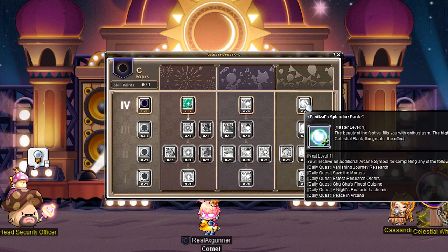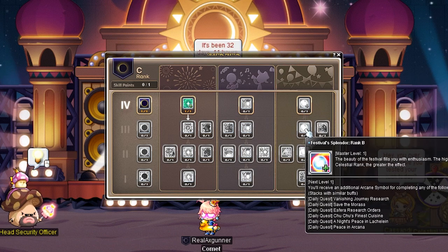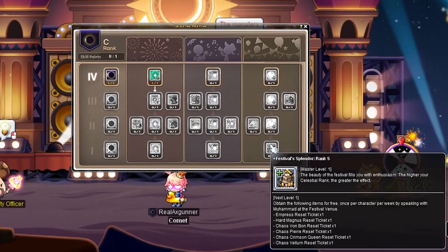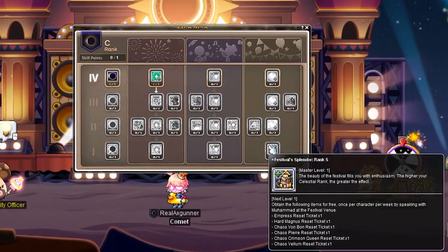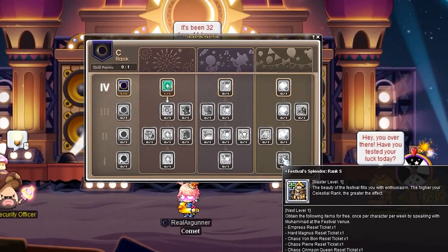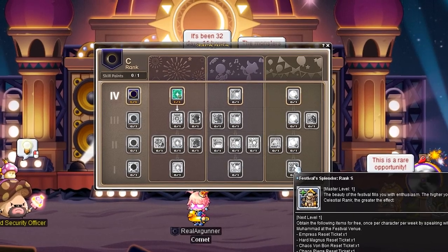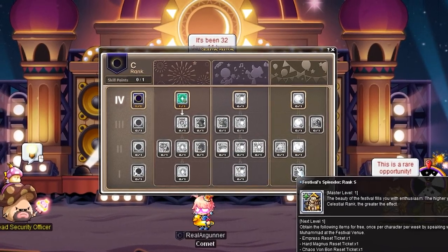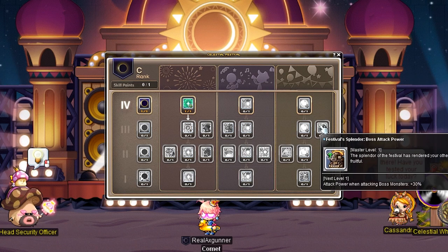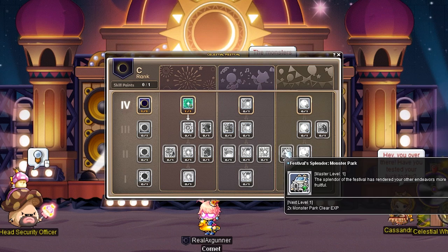Now the yellow section: Festival Splendor Rank C gives you an additional Arcane Symbol for completing any Arcane River daily quests. Rank B is the same and stacks with the previous rank. Rank A is the same and stacks with the previous two ranks. Rank S is interesting: once per character every Wednesday, talking to Muhammad at the Festival Venue map gives you an Empress Reset Ticket, Hard Magnus Reset Ticket, and CRA Reset Ticket — meaning you can do these bosses twice per week per character. Just from Power Crystals alone these bosses give over 200 million, so doing this on multiple characters could be quite lucrative. Festival Splendor Boss Attack gives plus 30% attack power when attacking bosses, which is excellent for bossing enthusiasts. Festival Splendor Monster Park gives 2x Monster Park Clear EXP — I'd say this is skippable.